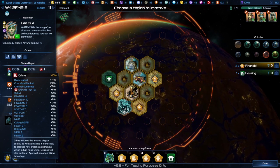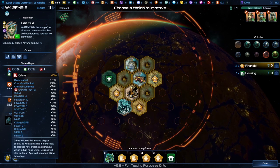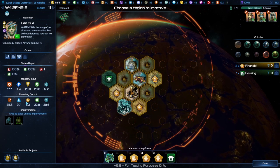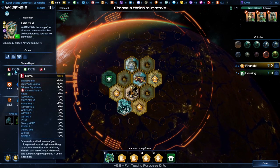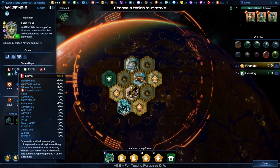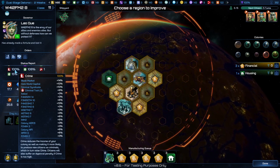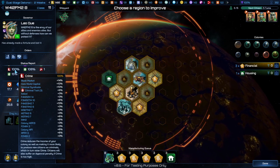Crime is represented on each planet by a little person kicking a soccer ball. The main ways crime affects your society are your economy and your approval. This society has 100% crime, which is the highest crime can go. If it gets any higher, you'll wind up getting a bunch of vigilantes by default that kick it back down to 100.